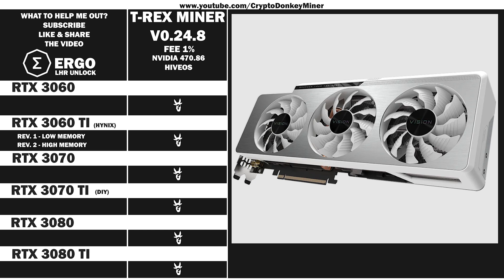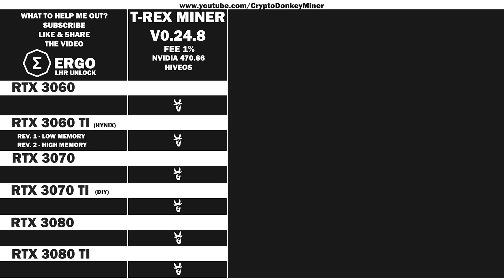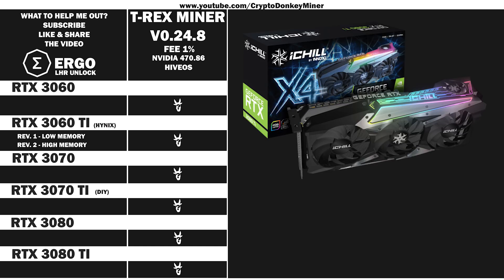Then we have the RTX 3080 LHR from Gigabyte Vision Overclock Revision 2. It's actually quite good looking, but I wish you could get it in black brushed metal — though it doesn't really matter because it's part of my mining rig and I never see it. And now it's time for the last card: the RTX 3080 Ti from Inno3D iChill X4. Yes, I'm very well aware that it looks exactly like their RTX 3070 edition — it does. Actually the pictures are also exactly the same, so I had to take the one with the box. Their graphic cards have good quality, not their software and definitely not their homepage. That's what happens when you take a backend software developer and put them to make a homepage.